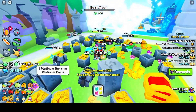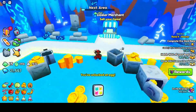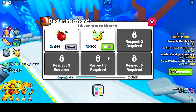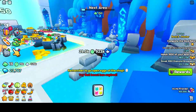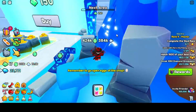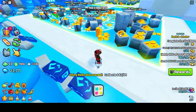Now we can unlock the next area! This is where you find the dealer merchant — you can sell your items for diamonds. I can sell my stuff and I'm getting diamonds. Coins are literally useless for me at this point, so that's perfect. Now let me show you where the shiny relic is — it's right here. Just climb over here and you can click it. Nice!